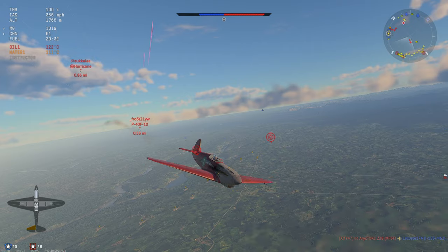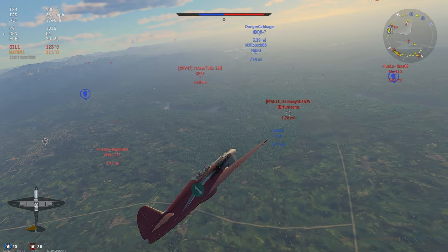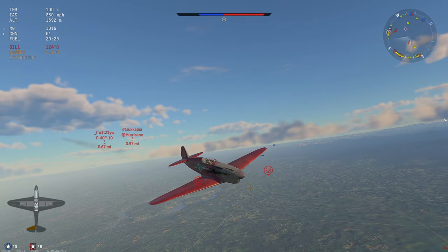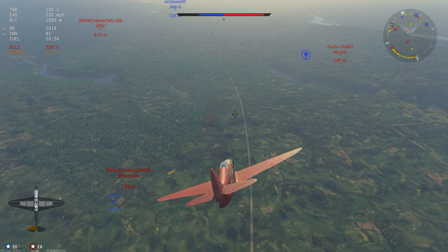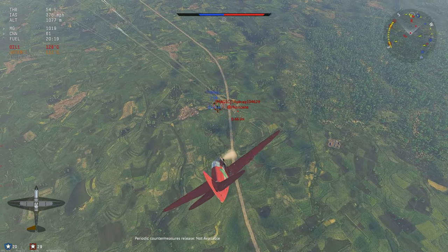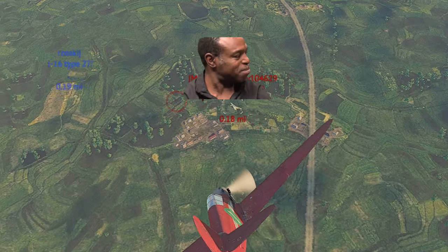I'm not really going to be able to do anything against these guys, so I'm going to try and extend away and go to my team. He's spraying from quite a distance away, so he's a little bit impatient. I notice there's a hurricane on my teammate down below. I'm going way above the top speed of the hurricane and the P40 behind me, so I'm going to dive and try to save my teammate.